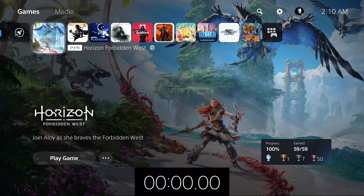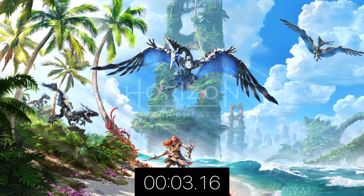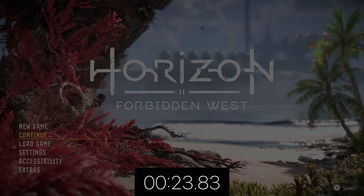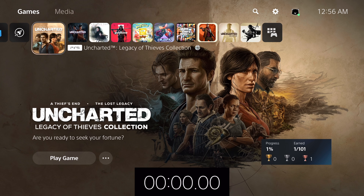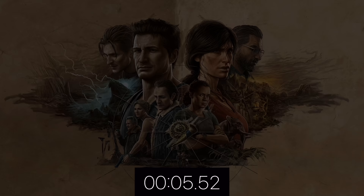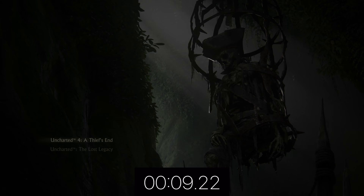The only way to get the unskippable PS Studios animation again is to play it on a new account or not play the game for a while — it seems like that could be as long as a few weeks. The point is, we know for a fact that splash screens for the developer and publisher don't have to be there, so if you're playing a game that does this without any way of skipping it, well, it doesn't have to be that way. But that's where the card system should be coming in to save the day, right?